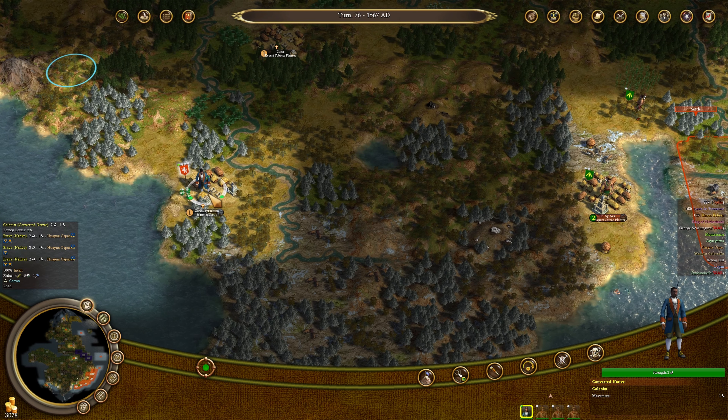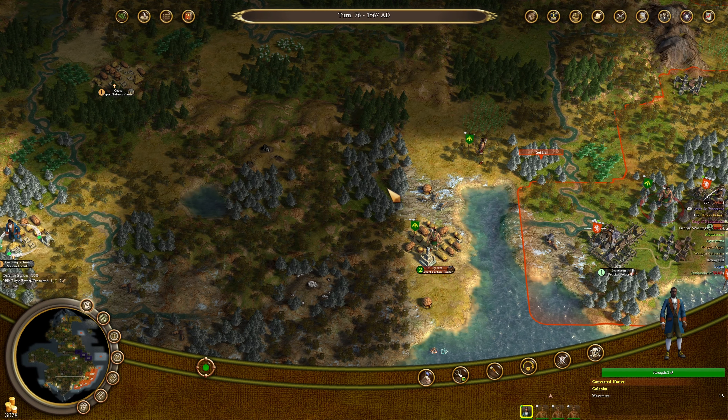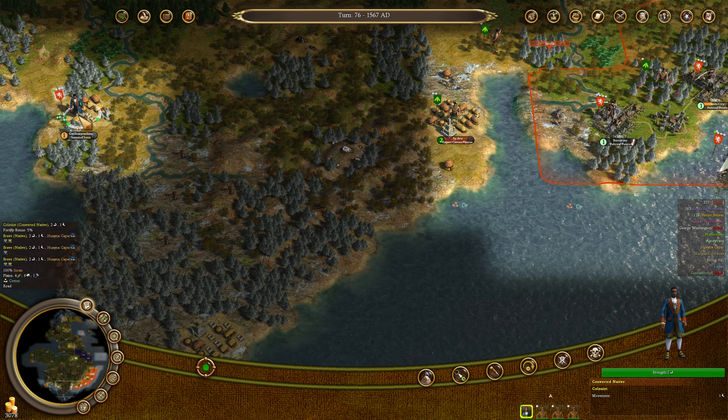We've gotten our first converted native from the mission over in the Inca. However, moving him by land is going to be dangerous. I think our best bet is to sit pretty in the town until we clear the Tupi completely, which will not be much longer.